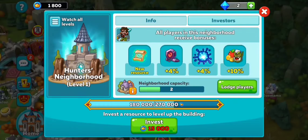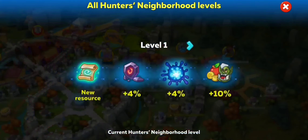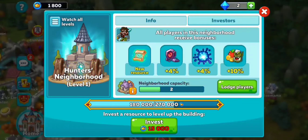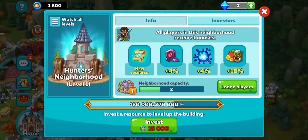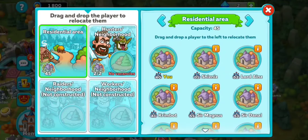Next up we have the extremely important hunter's neighborhood. This is where you're going to get summoning scrolls for bosses, and seriously this is so important. At every level you're going to get more and more bonuses — you're going to get more souls in portal, more ether for dungeon, and more resources upon completing invasions. By hitting the yellow eye button, you can see at which level you get how many dwellers to place inside the hunter's neighborhood.